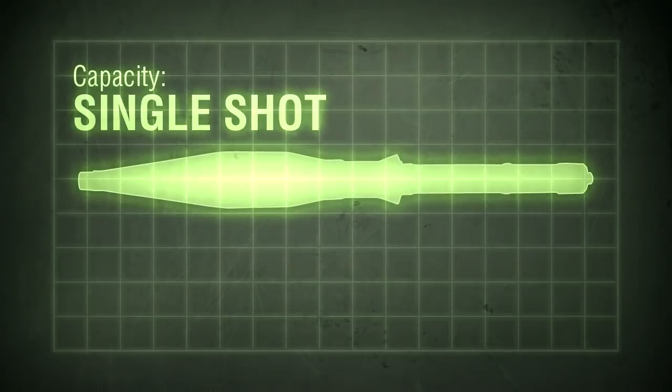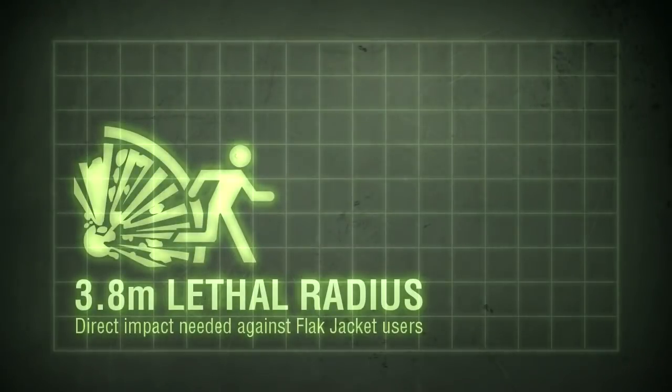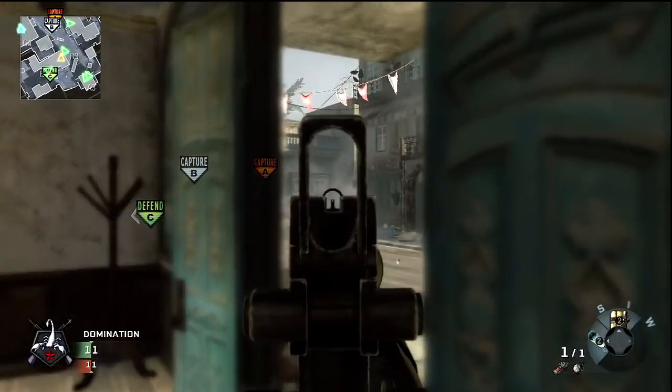The RPG is a single-shot weapon, having no magazine to speak of, and the 40mm launch tube accepts a variety of ammunition, with the most common being the PG-7V 85mm high-explosive anti-tank round. In-game, you'll be equipped with two such rockets, or three should you equip Scavenger Pro. Damage is identical to the RPG's closest comparison, the M72 Law. You'll see a lethal radius of around 3.8 metres with unprotected opponents.